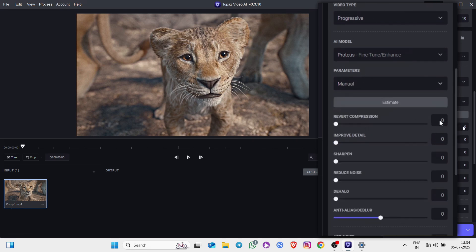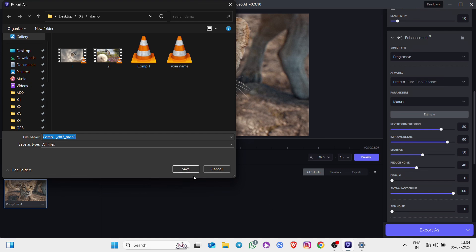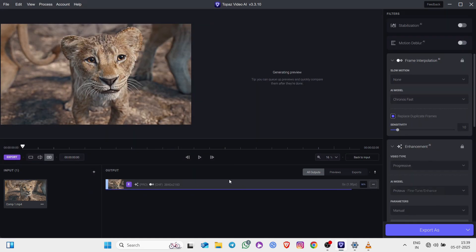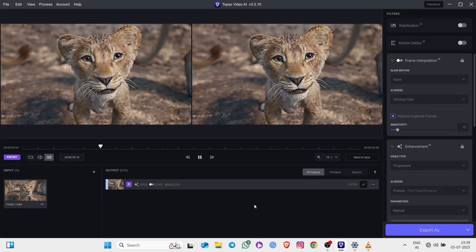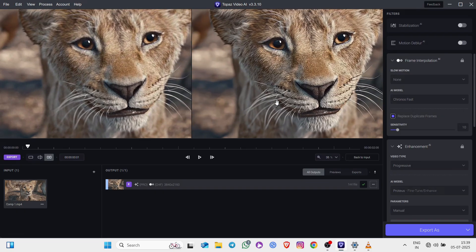Interpret manually and copy my sequence. Then export. So good quality.